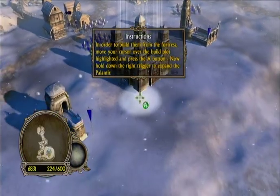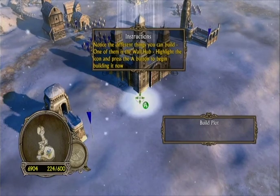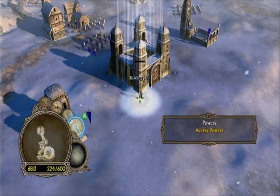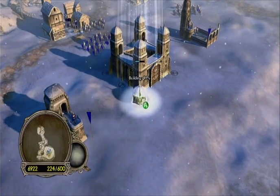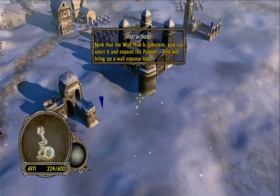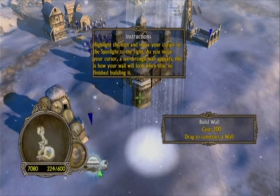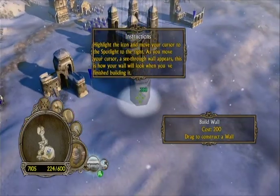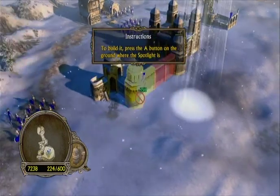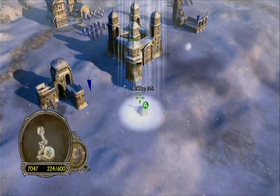Press the left stick to go back to the fortress. Pick this corner with A — build plot. Right trigger, right on D-pad — wall hub. Release the right trigger. Then press A on the wall hub, hold right trigger, move the left stick to expand the wall, press A. They'll build that wall right there — it seems very useful.